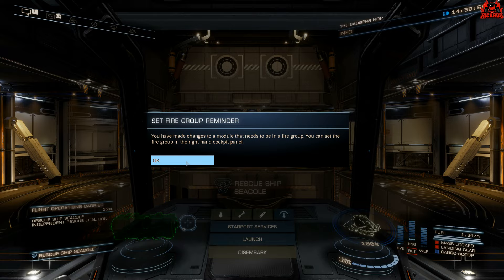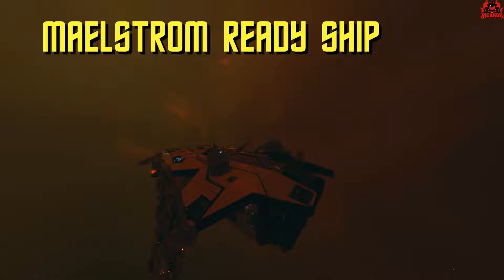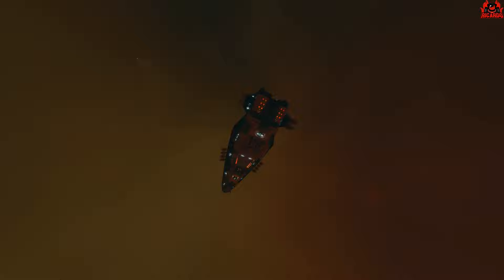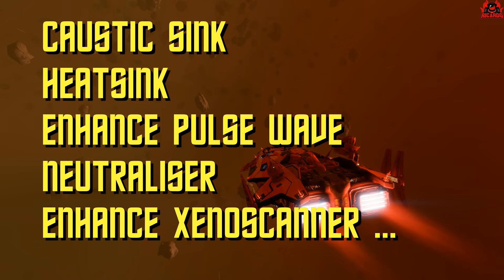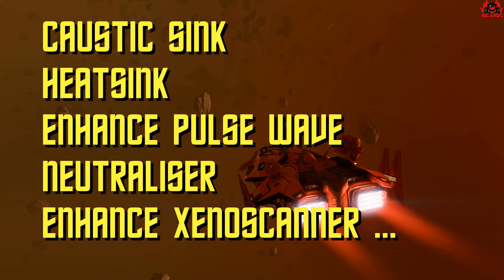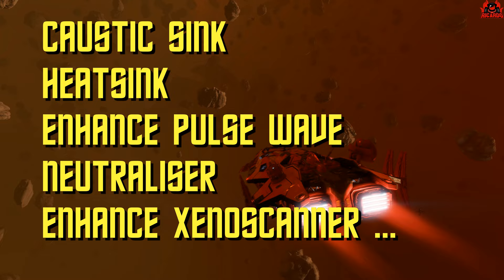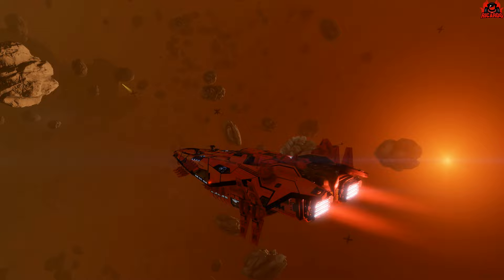You're going to need a maelstrom-ready ship. For those who've been taking part in the maelstroms and mining the materials, you should know all about this. I like my Anaconda — it's called the Caustic Conda. It's heavily armored, engineered, and beefed up to withstand the caustic effects of the maelstrom. If this is new to you, you'll need hull armor, module armor, a caustic sink launcher, a heat sink launcher, a thyroid pulse wave neutralizer, an enhanced AX scanner, the subsurface extraction missile, and perhaps a beam laser with thermal vent.